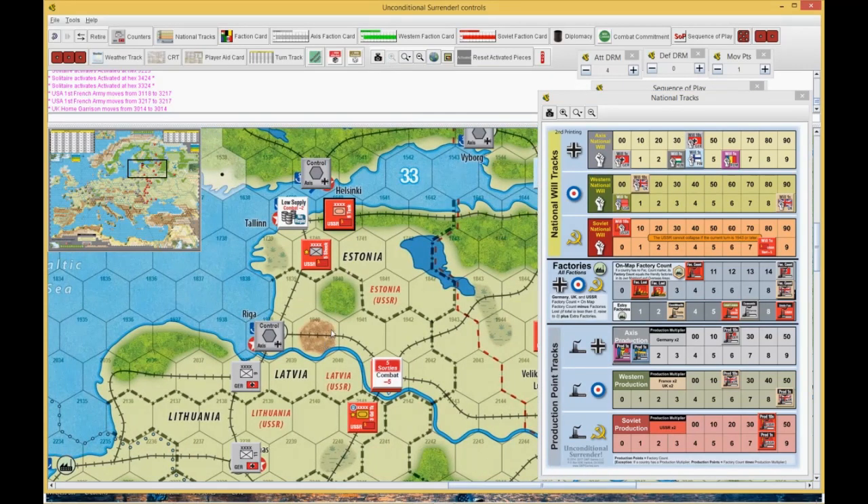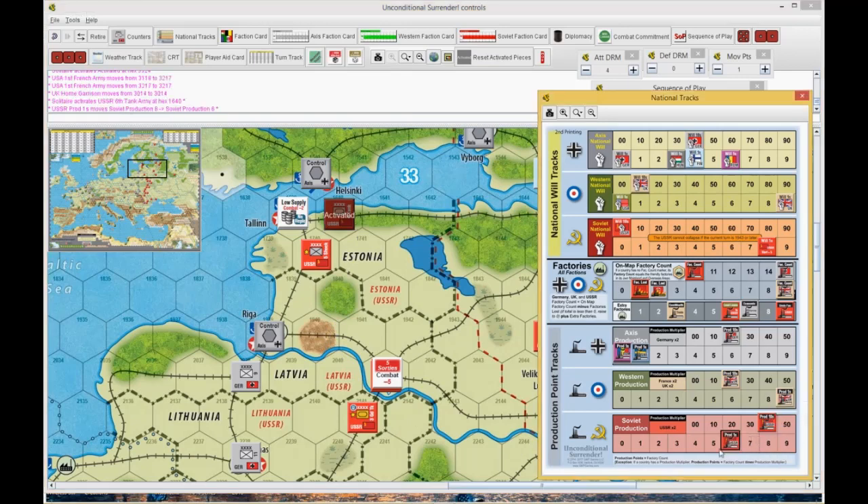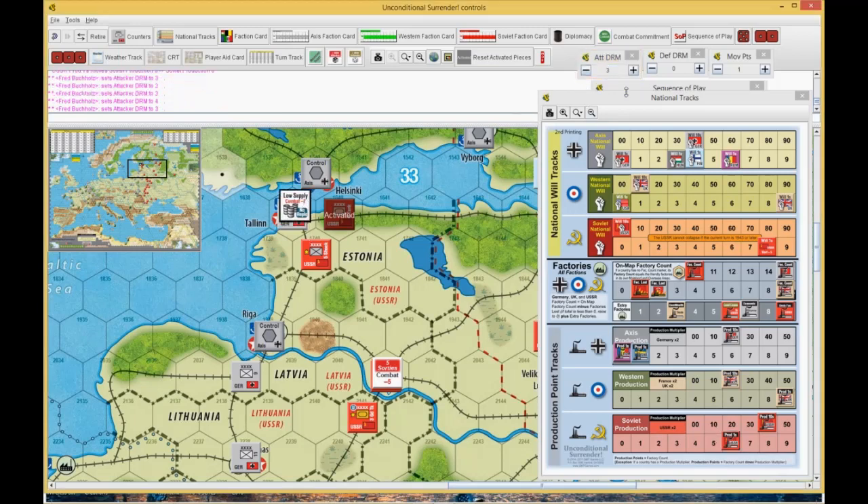First thing we're going to do is activate six tanks. He starts off at plus two for armor, and he gets plus two because the guy's isolated, and it's minus one for the city. The guy is German so he's plus two, but he's minus two because he's at low supply. So it's plus three to zero. The Russian tank army rolls: a two plus three is a five. The NOR unit rolls a six and says not today. So I will spend three more and try again. The Russians roll a three plus three is a six, and the NOR unit rolls a six again — not today. We'll try it one more time: two plus three is a five, and the Germans roll a four. So three attacks and absolutely nothing happened. Wow. Strong German.